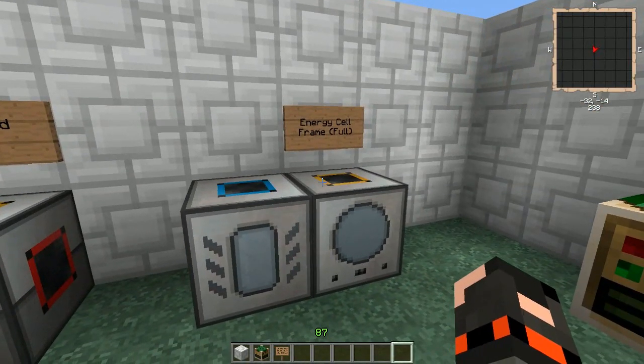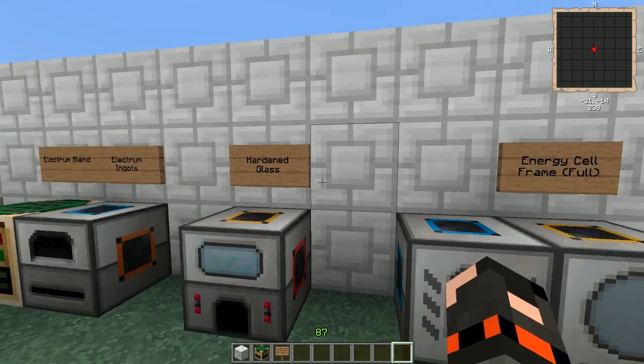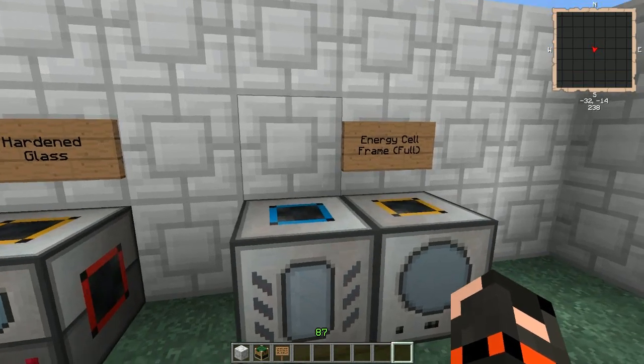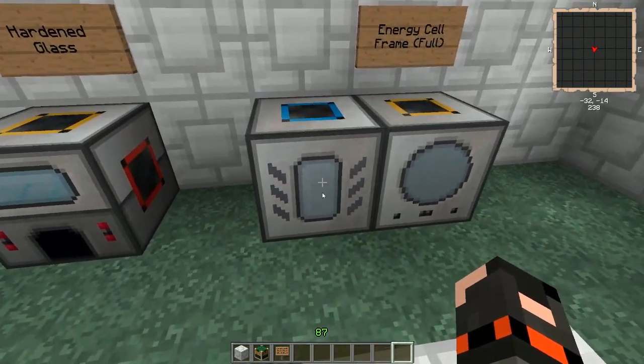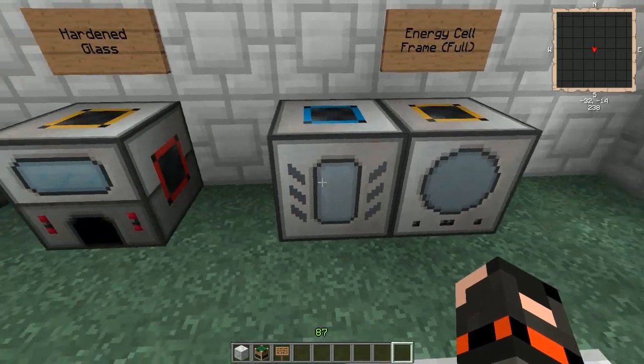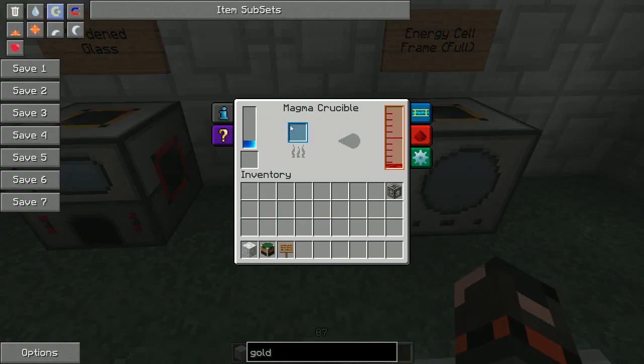Then we want to fill it, and as the name suggests — the redstone energy cell — we need to put redstone in it. You use the magma crucible for this and the liquid transposer. The magma crucible will smelt down any redstone into molten redstone.